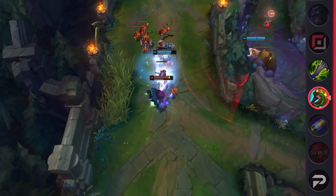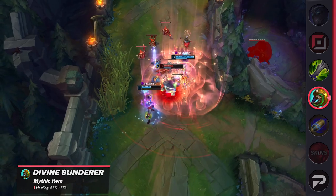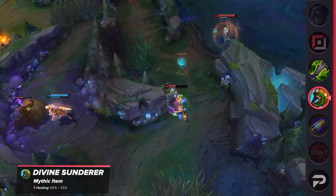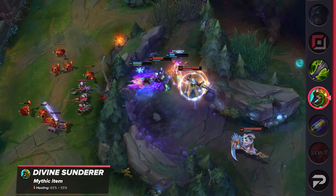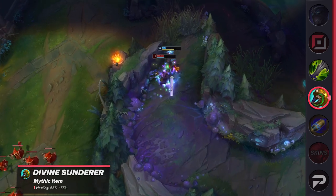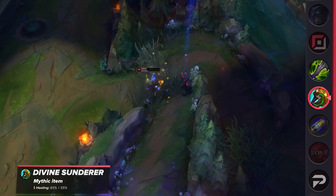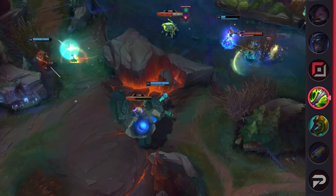Next up is the item Divine Sunderer. Riot is hitting it with another nerf — it's already received four nerfs this season, but that's because people keep building it on champions it's not designed for. It provides practically every stat any champion could want: damage, durability, and even a little sustain. To discourage non-fighters from building it, Riot is going to reduce the healing it provides next patch. Unfortunately this also hurts the fighters it's designed for, but it is what it is.